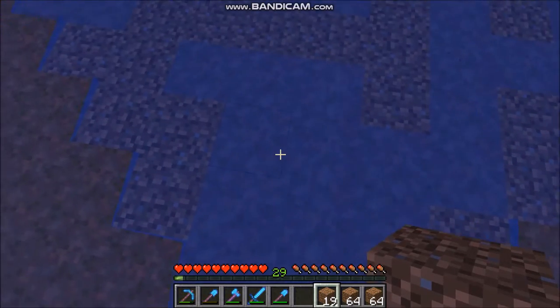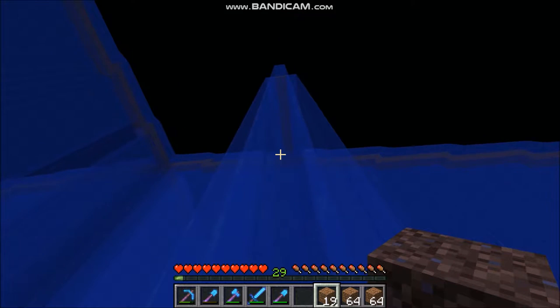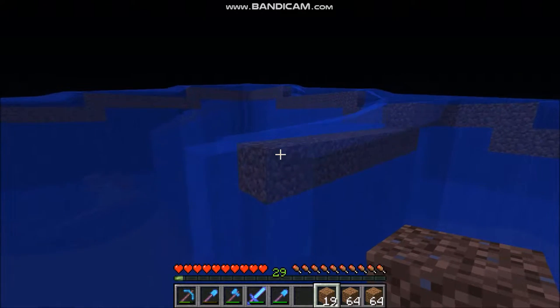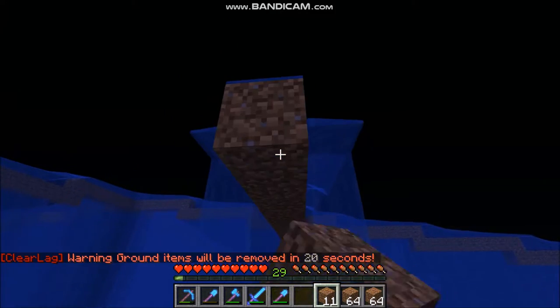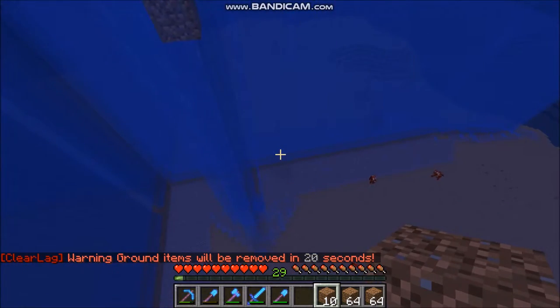I put in another block for the curtain of water itself, and that is where I put my next scaffolding. Basically what you do is put one underneath, then one, two, three, four, five, six, seven on there - and put another one underneath. That's how you expand this thing.